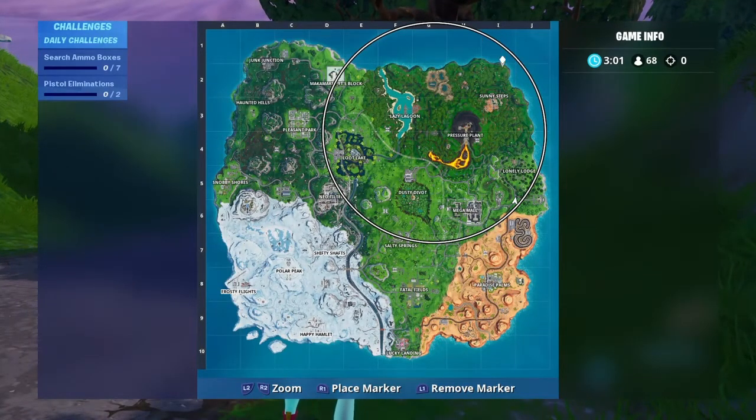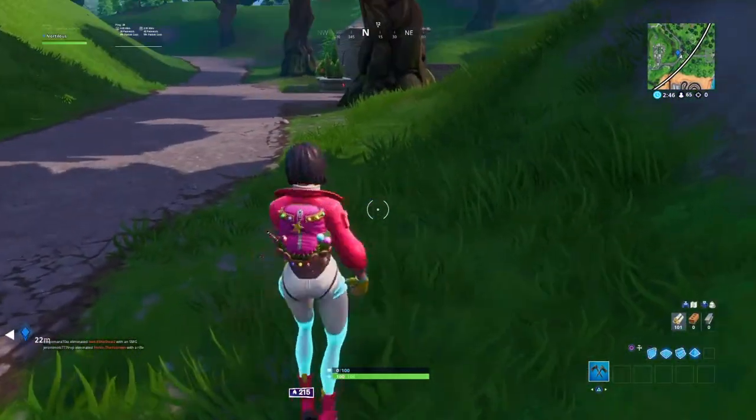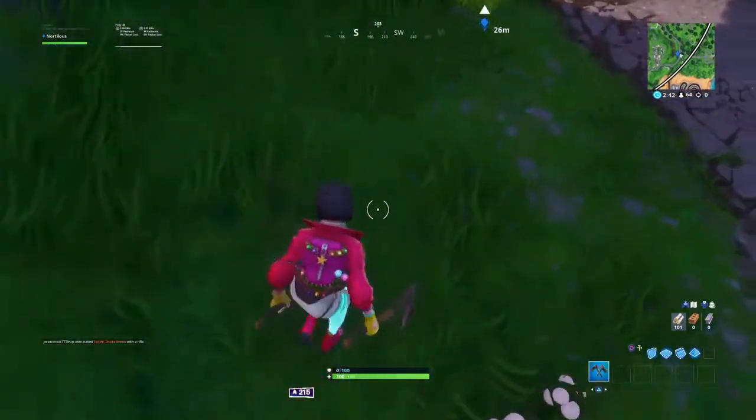On the side of the minigun it says i5, which is right here, and then i6, which is right here, and then j5 and j6. It's really simple — you just go right into the middle. It is literally right where I'm standing.